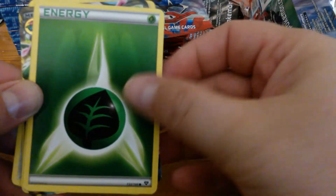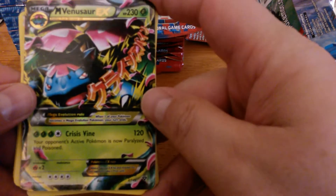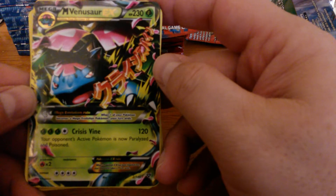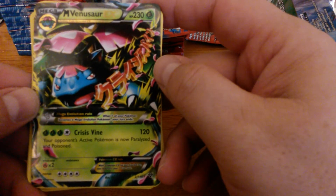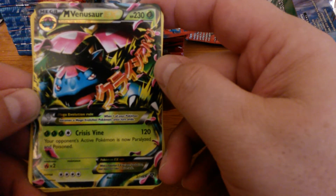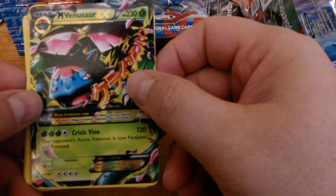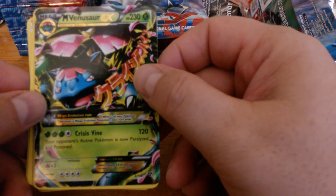We have something coming up — Grass Energies on the Reverse Holo — Chespin. Mega Venusaur EX! So this evolves from Venusaur EX, and Venusaur EX is a Basic so you don't have to worry about Rare Candies. This has 230 HP. Crisis Vine — 3 Leaf and 1 Colorless — does 120; your opponent's Active Pokemon is now Paralyzed and Poisoned. Blue Flare Reshiram is one of the Pokemon that can one-shot this, used in the Emboar deck. So I don't know how much play this Venusaur EX is going to see, but it's very cool.